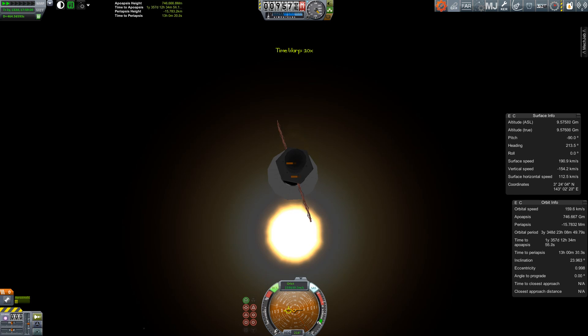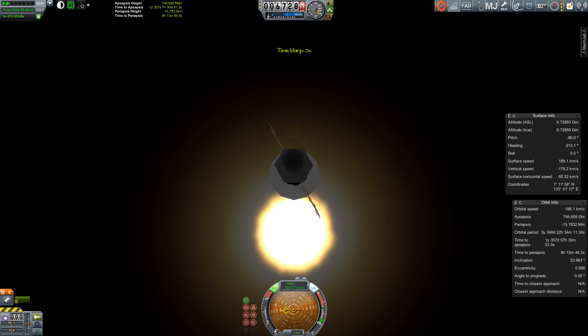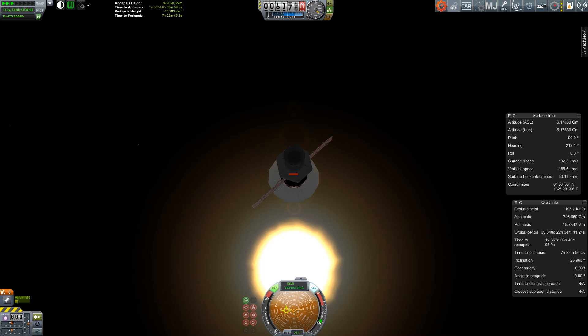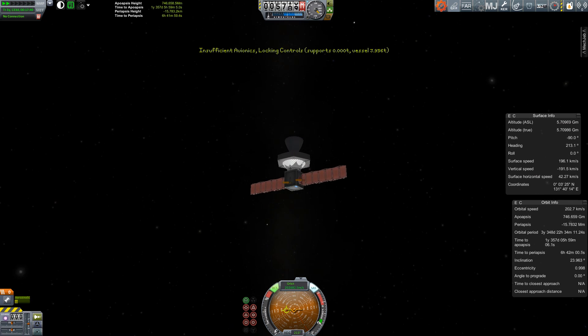Thirteen hours to go. Ten million kilometers from the sun, moving in at 160 kilometers per second — 170, 180, almost 190. Time acceleration does appear to be causing the heat equations to mess up. 190 kilometers per second. Will we get to 200? 194, 195, 196, 197, 198, 199 — 200 kilometers per second! We are the fastest spacecraft in the Kerbal universe. But we've lost all contact with it as its heat shield and antenna explode.